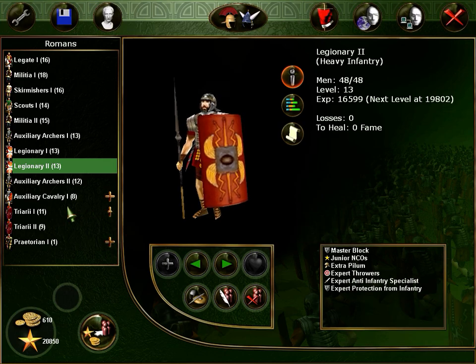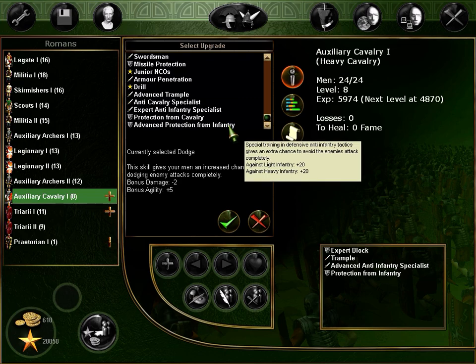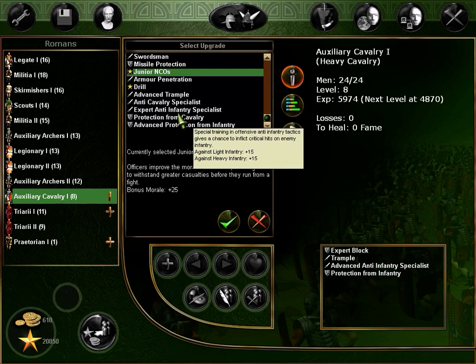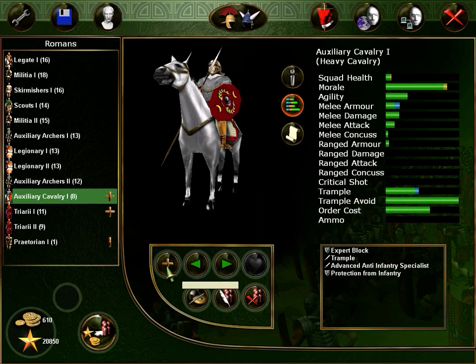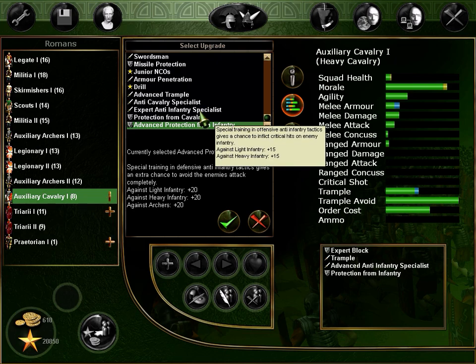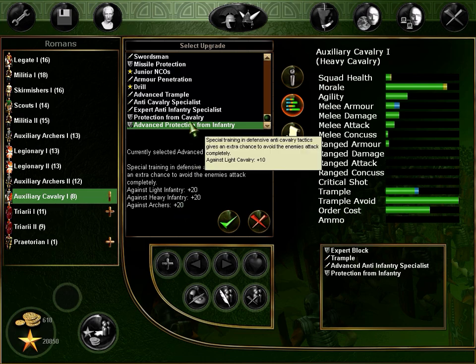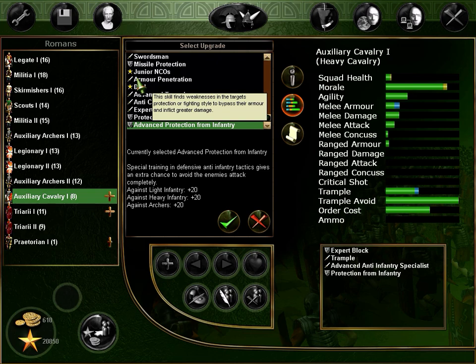Make them expert — 2 levels of expert. Against archers: I really don't know how the mechanics work here. The enemies attack completely but missile protection is something. Archers — archers melee attack? That's pretty shitty.